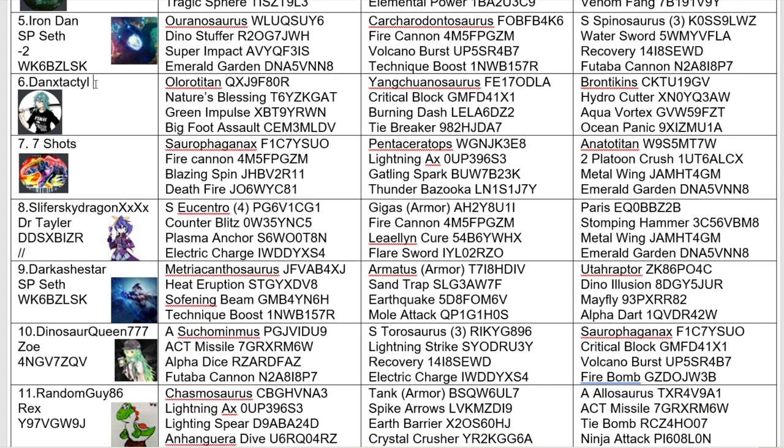Now for Danax Tactile, coming in with an Uluru Titan, a Yangchungosaurus, and a Brontokins — the first ever combatant to use a Brontokins in this tournament. There are quite a few Brontokins, which is surprising. I thought Brontokins would see a lot more play. I'm interested in this moveset though — Crit Block into the Tiebreaker and the Burning Dash. Could be an interesting moveset.